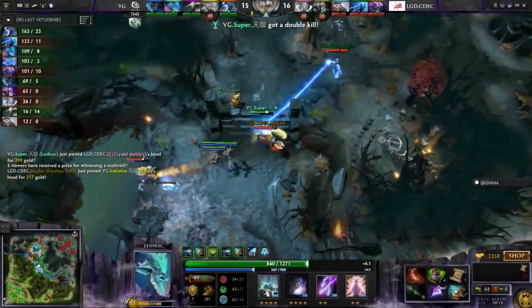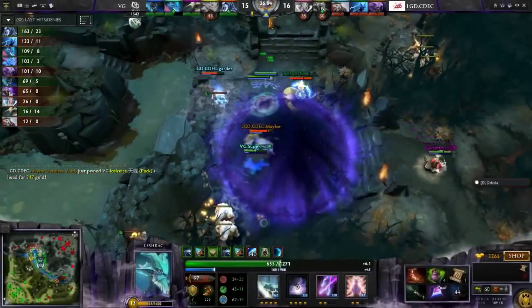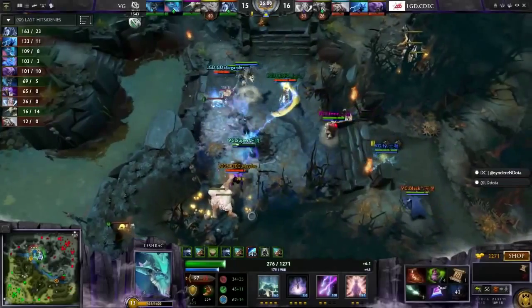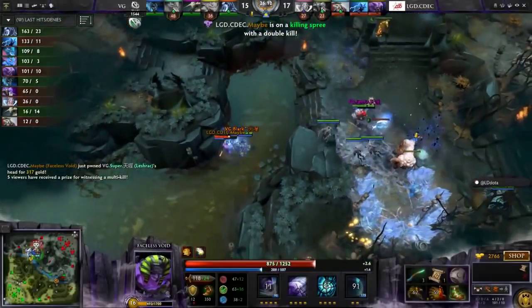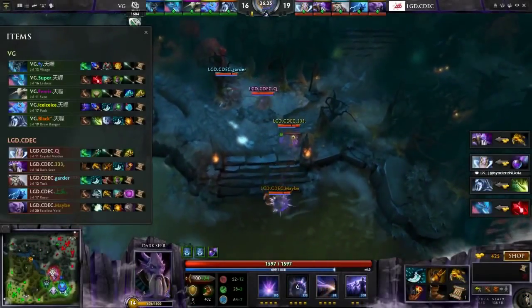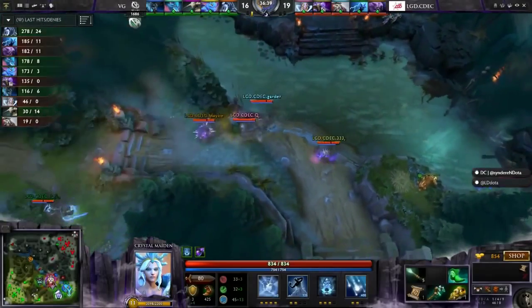Meanwhile though, Shrak gets a double kill. Maybe now joining the fight, though he's got a BKB and a Chronosphere if he wants to pop it — it will be just on Super, actually catching the Familiars as well. But Razor's no mod up for his ultimate, so he can't even get it off. It's a big teamfight ability not to have right now as he gets caught up. There's the smoke — this one needs to work. I think they have like 10 minutes cooldown now on the next one.